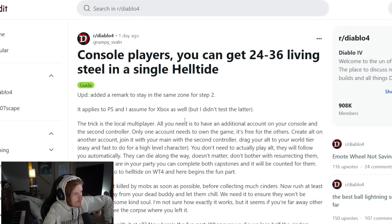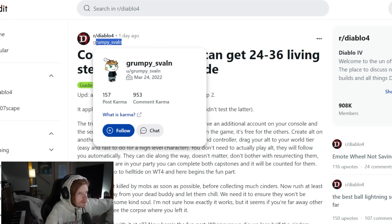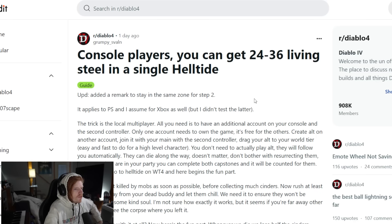There's no group finder in the game, which I think we would all like to have. But there is one other way to get materials a little bit easier that applies particularly to console players — and it's kind of interesting. I'll have a link in the description to this Reddit post. All credit goes to Grumpy Savalin on Reddit. This is about how to get 24 to 36 living steel in a single Helltide if you are a console player.